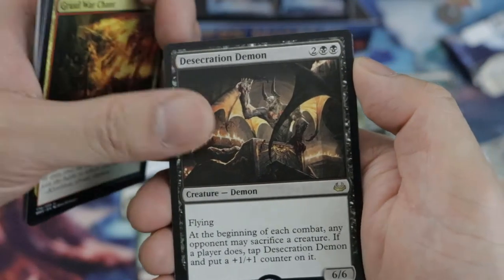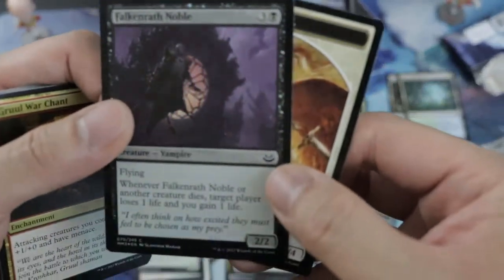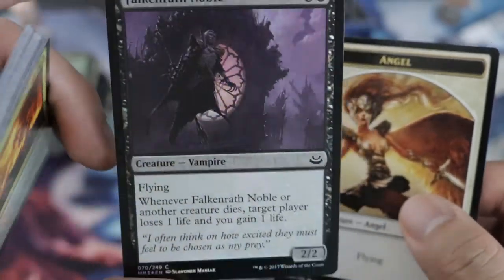Boom — 6/6 in Standard, and Crash Lightning! Oh, here's the Falkenrath Noble — just attack with all your creatures and keep gaining life draining your opponent.